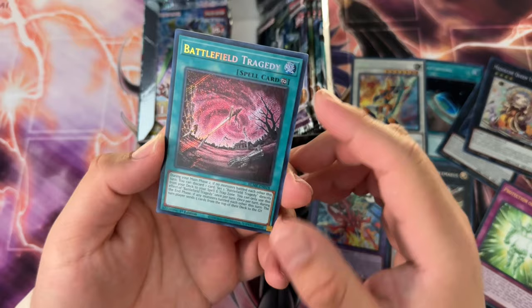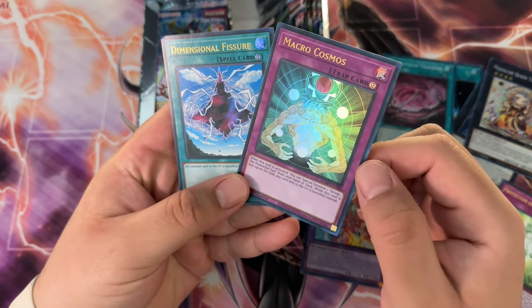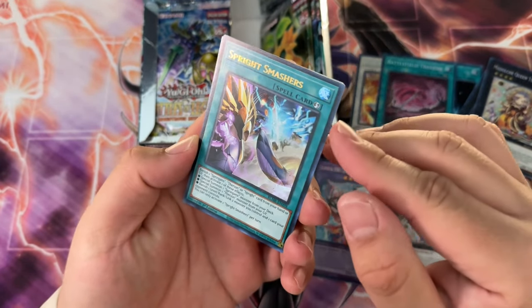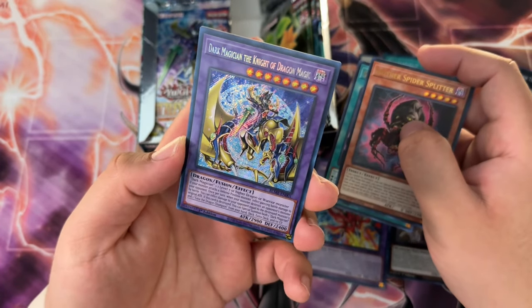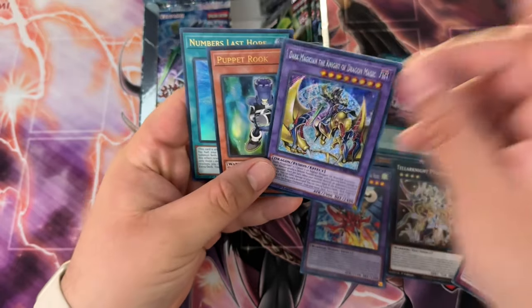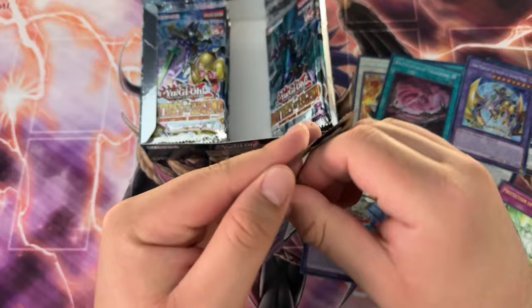Battlefield Tragedy, Macro Cosmos, and — oh that's awesome — back to back, Dimensional Fissure! The Dimensional Fissure is a pretty decent pull; from what I've seen people have been trying to buy it out. We got Sprite Smashers, Mother Spider Splinter, and then Dark Magician the Knight of Dragon Magic — that is awesome actually. They're running out of things for Dark Magician to be riding.